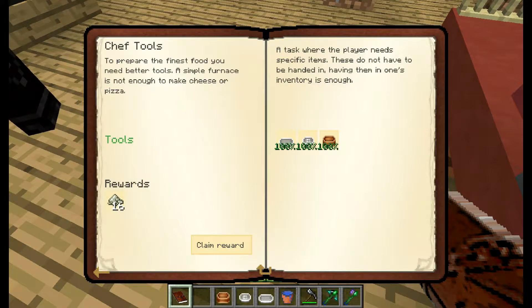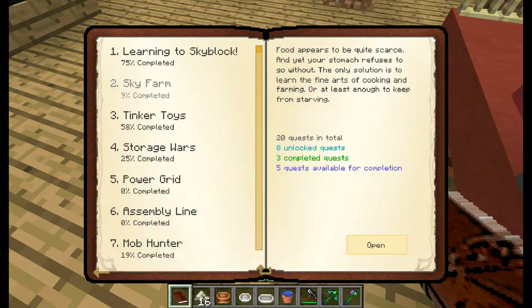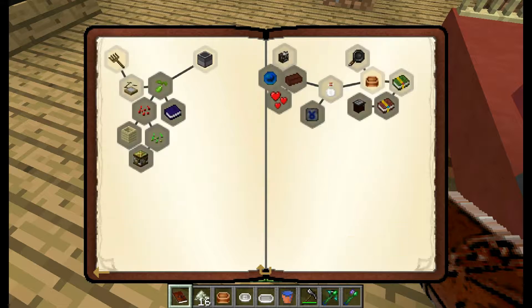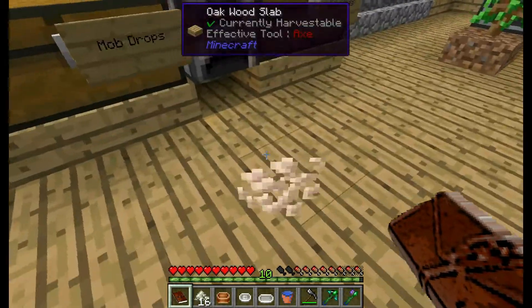Yay! We can claim Chef Tools. Chef Tools, apparently. Cool, we need some Chef Tools. It's in Sky Farm. I've got some Crush dying here as well. Josie? Josie?